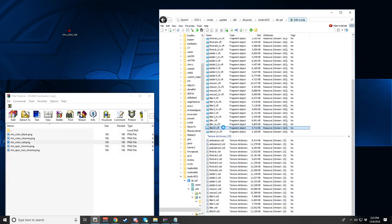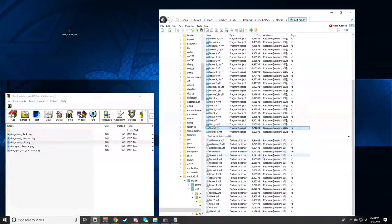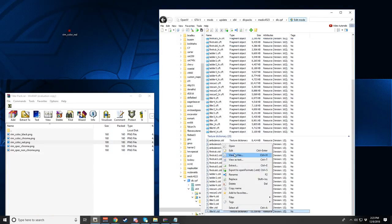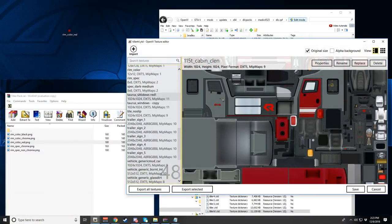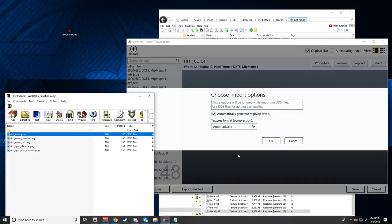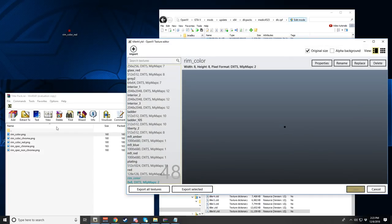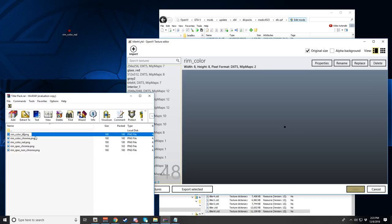If we go back to the tiller trailer now, you can see it has red rims. That's how you change rim colors. Another way to do it: right-click the texture, go to edit, find rim color, and rename the file — for example, remove 'black' from the name and drag the replacement over. Hit save and it'll revert to black. Both methods give the same result, just different approaches.